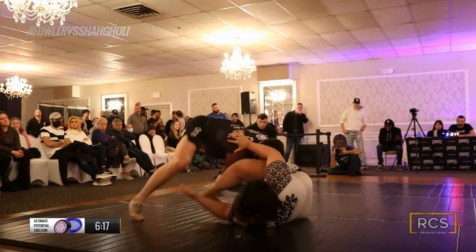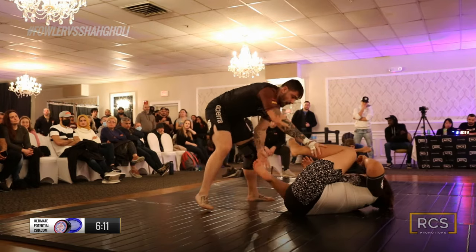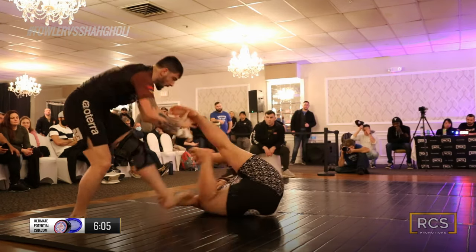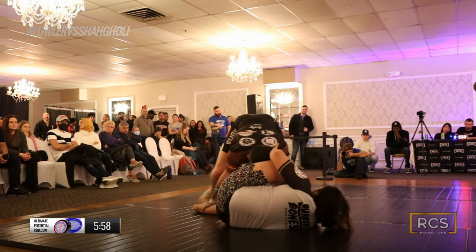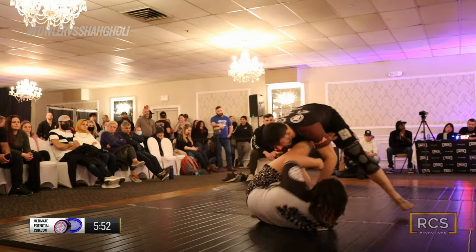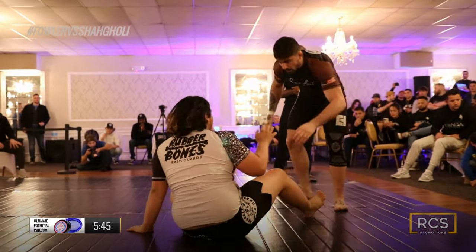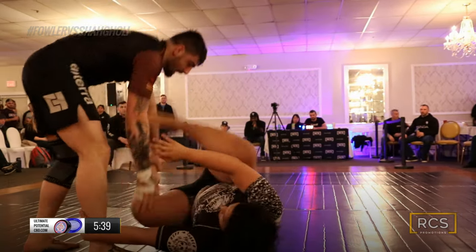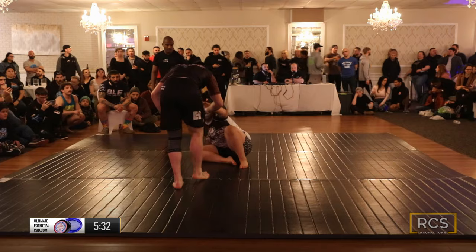Pat likes to play that heavy 50-50 game. You can already see here he's got really good leg pummeling — turns his hips side to side, always making sure to get the legs back in between. Tamazian is doing a good job of getting in here controlling the legs. You can hear Mason really give him some instruction about how to deal with the legs in these situations. But Pat's really relaxed, doing his thing. Tamazian keeps getting around the corner but Shigoli does a great job at turning his hips and following.